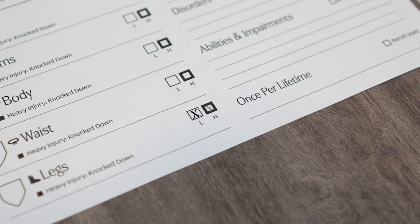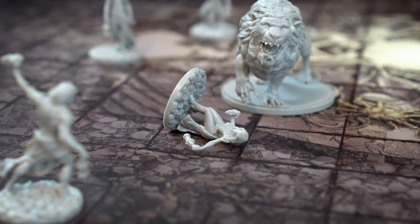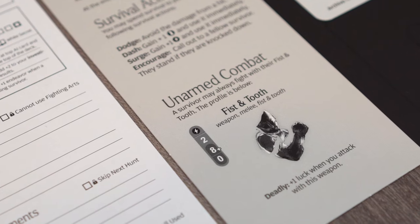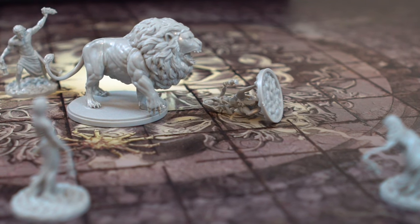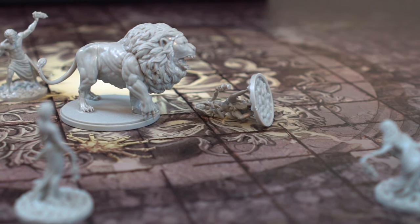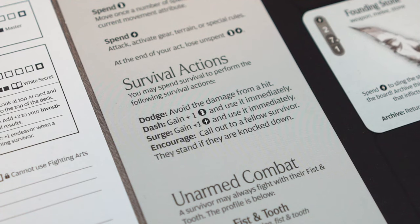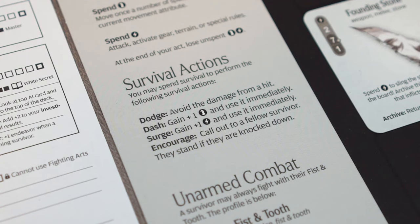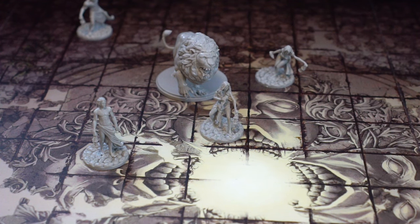If at any time a heavy injury level is filled, the survivor is knocked down and is no longer a threat. If a survivor is knocked down while performing an attack, any of their unresolved hits are then cancelled. While knocked down, survivors cannot spend activation, or movement, or be knocked down again. However, they can spend survival to dodge, but they stay knocked down. At the end of the next monster turn, knocked down survivors get back up.